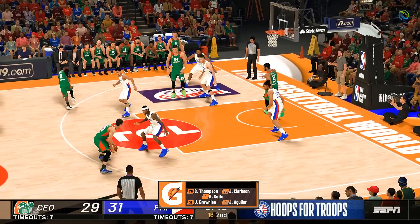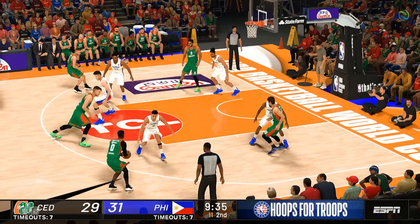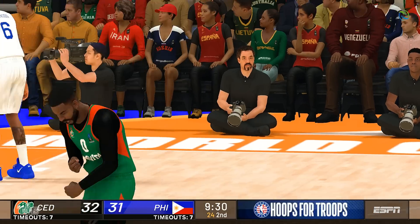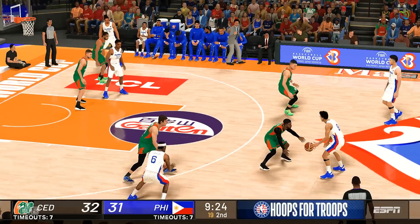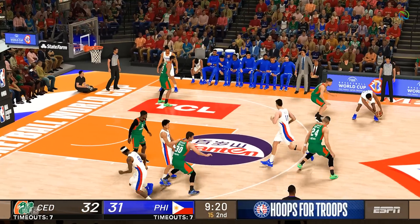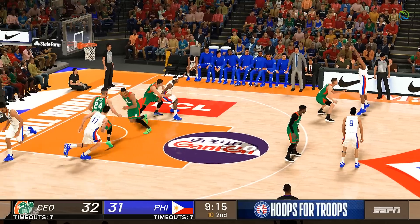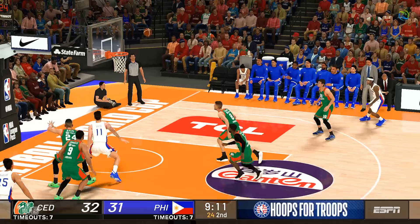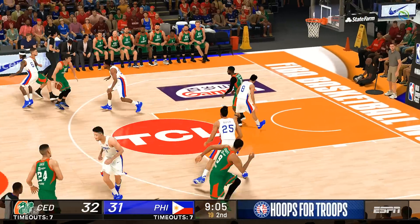Here's Pullen. Right side, Dragic. Pass to Pullen — from deep. Two points with his first shot this game; not too much respect shown to him by the defenders. Thompson passes to Clarkson. No good on the shot — a bit long that time. You expect him to make that, especially from that distance.